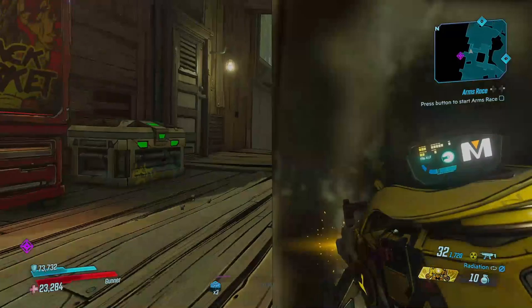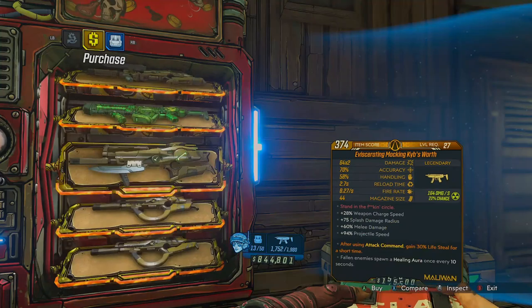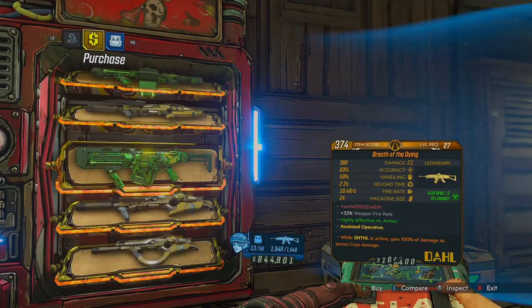The second machine is the Black Market Vending Machine. Currently it's located on Eden 6, the Amber Mire area. But once a week, its location will change and can be on any of the original base game planets. It will not be on any DLC planets, and it's due to change location every Thursday. So after today, it will not be in this location.